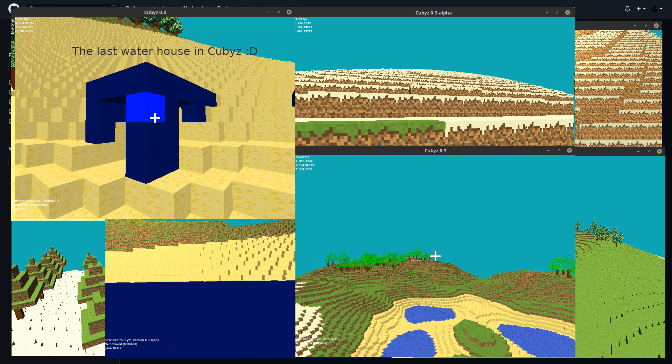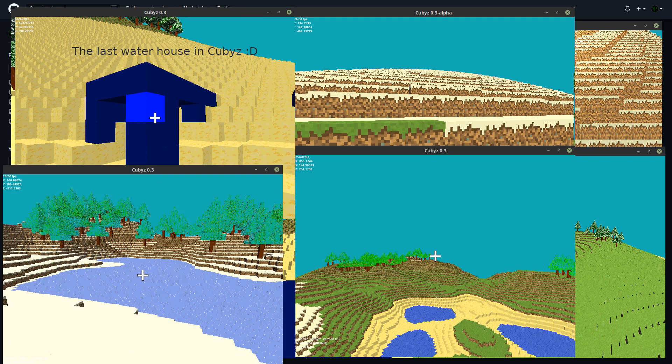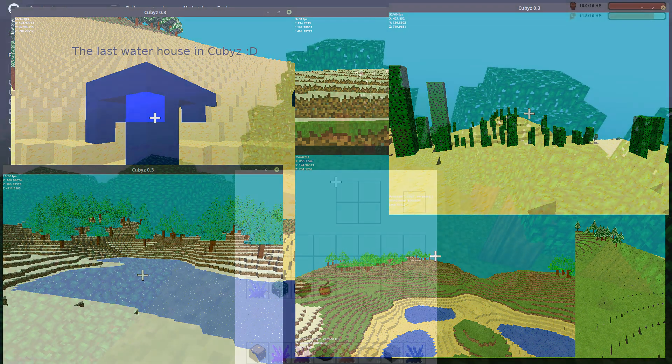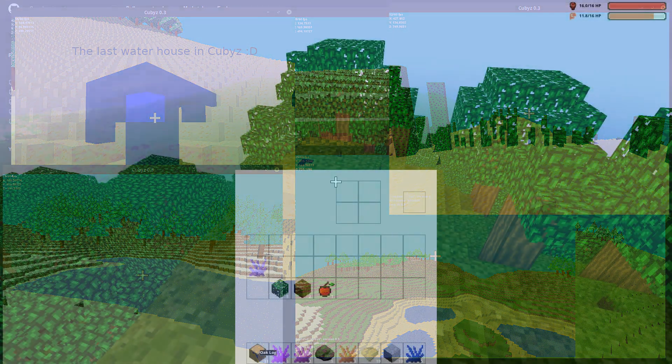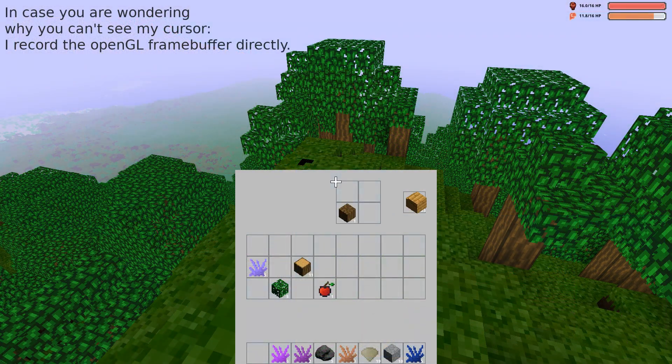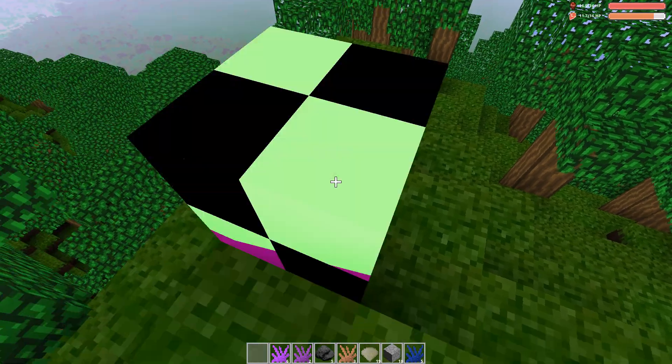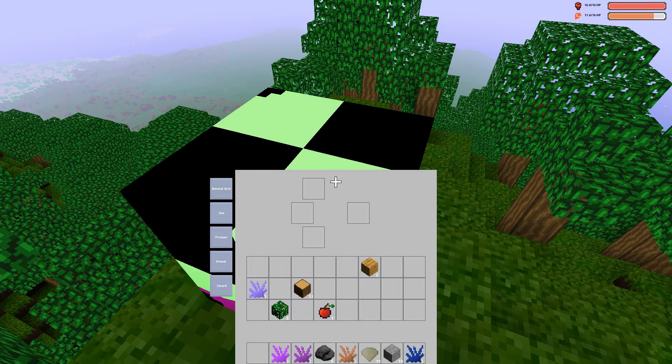During my first month I mostly worked on terrain generation. Later I also worked on the inventory, which surprisingly was already present in the engine — it just wasn't shown to the player. And I also did the crafting system. For tool crafting I decided to use a system similar to Tinker's Construct, where the player can use different materials for different parts of the tool, which in turn gives different stats and effects.